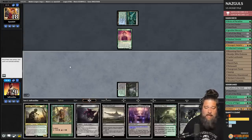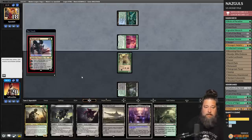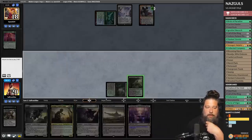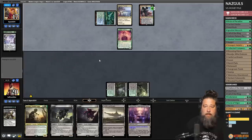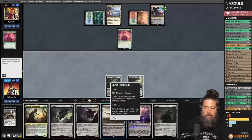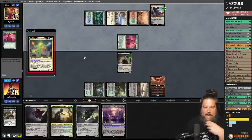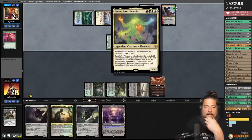Four lands plus the Ignoble Hierarch to ramp into Nazguls. Land and Ignoble Hierarch, go. Opponent plays a Ren and kills it — that's bad. Fatal Push the Delighted Halfling, play Overgrown Tomb. The Ren's about to go off. Opponent gets Omnath — not the One Ring but pretty bad. Apparently Omnath is the best deck in Modern again, thanks to the One Ring.